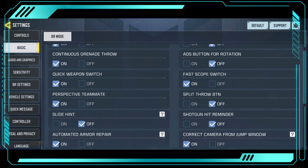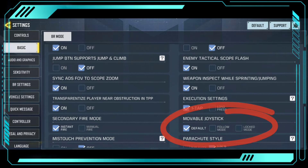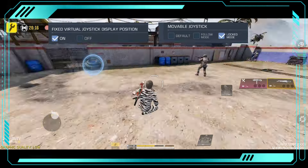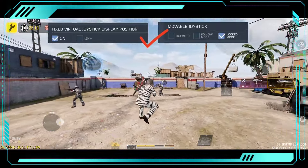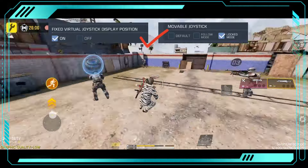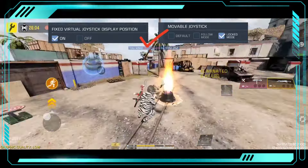First let me show you the game without applying the settings. The most involved in crouching is the joystick. First we fix the joystick. Look and understand all the settings carefully. Adjust the joystick according to your thumb to make your movement better.